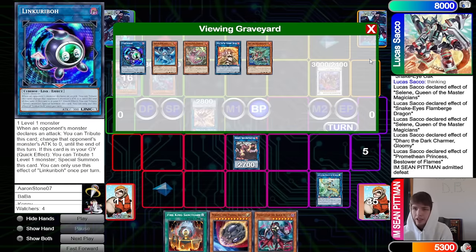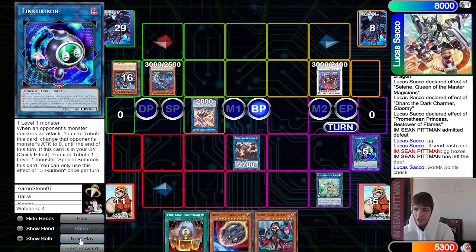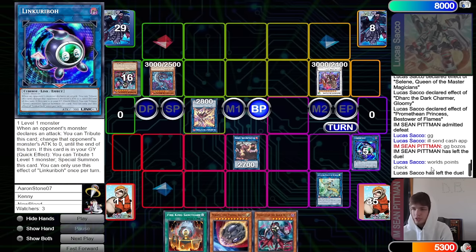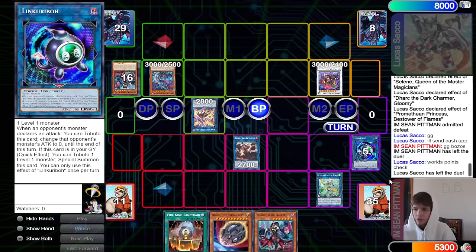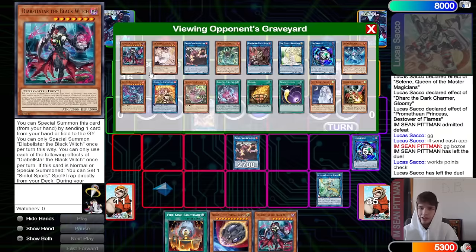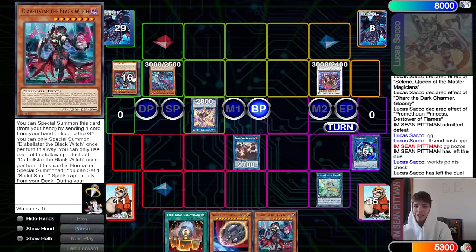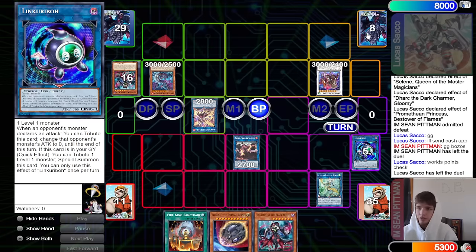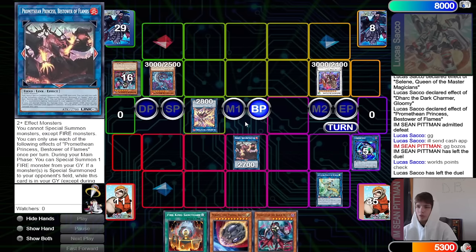I'm Sean Pittman loses two matches in a row. Are we doing the runbacks again? They said nope, I'll send cash — said gg bozos, said world's points check. I don't know how many world's points they have to be honest. I know they're both up there — both almost already guaranteed to make the World's points qualifier playoff. I think it's like 450 for I'm Sean Pittman. For Lucas Sacco, I think it's probably like 500 if they're saying world's points check — you wouldn't say that if you were behind.